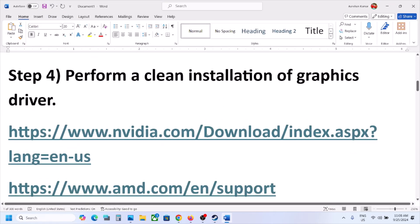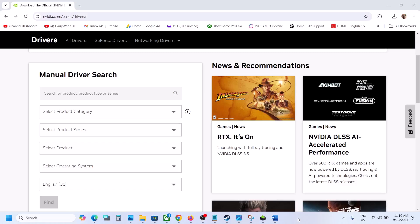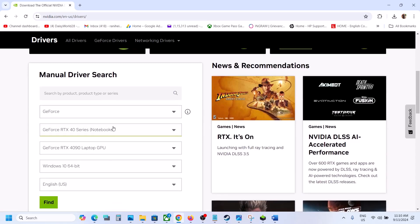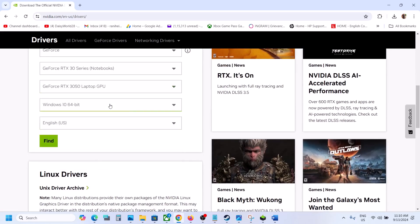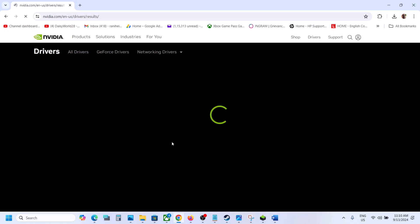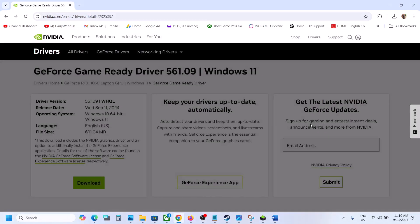The next step is to perform a clean installation of your graphics driver. If you have an Nvidia card, go to the Nvidia website. If you have an AMD card, go to the AMD website. On the Nvidia website, select your product category, product series, and graphics card, then select the right operating system and click Find. You will see the latest driver — currently 561.09 — then click View and Download.